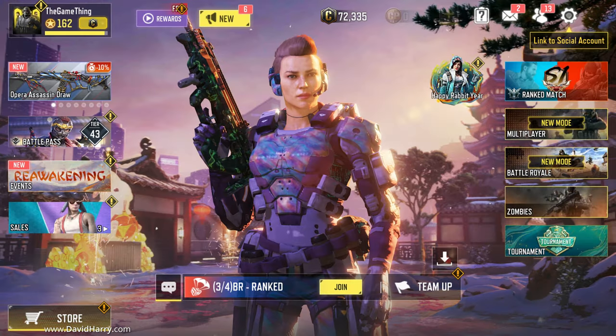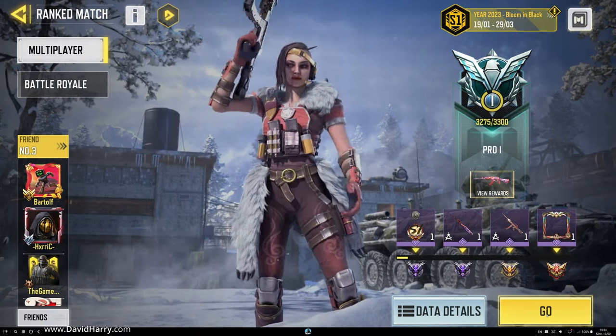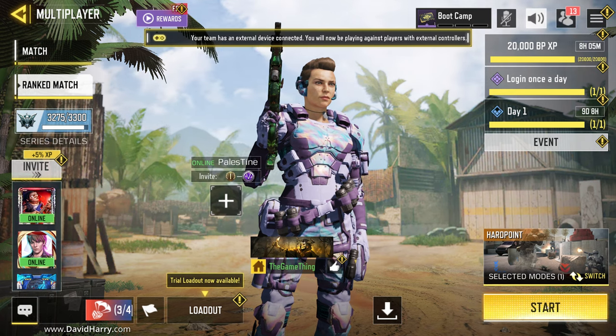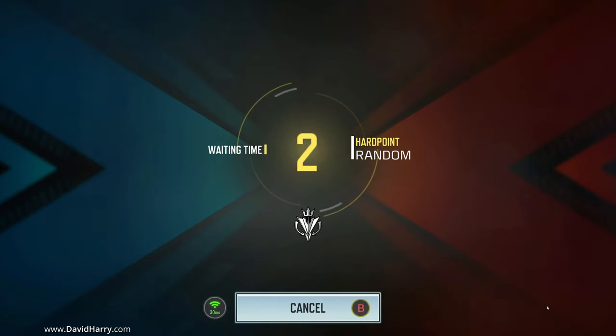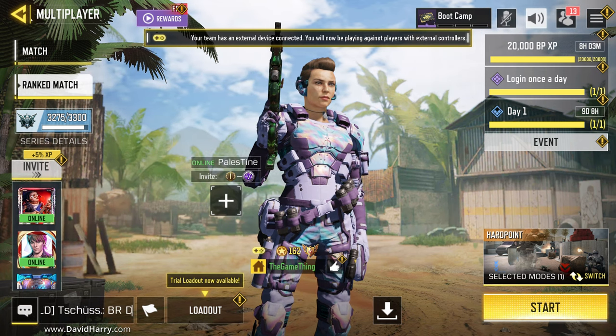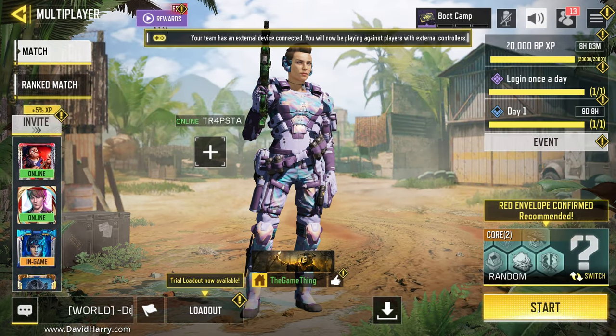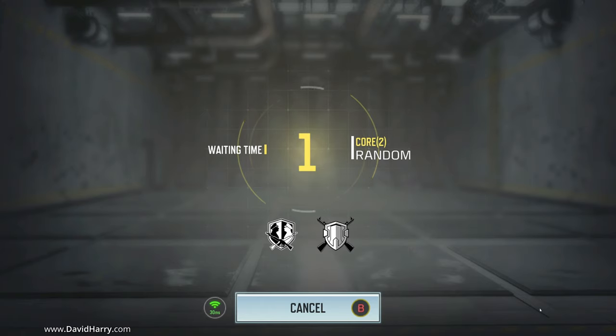So what I'm going to do now is just exit settings and try to get into a ranked match here. Now the only problem is it takes ages and ages for me to get into ranked games, and most of the time I can't even get into them. I'll speed through this until I hit the game. Okay, so I've waited a minute and a half and I can't get into a ranked game, so I'm going to cancel that. Now I'm going to go back and just go for standard multiplayer — I'm likely to get straight into a game with this one.